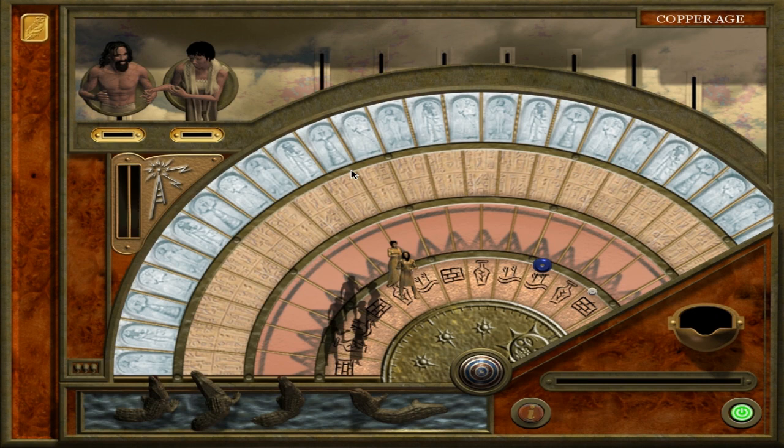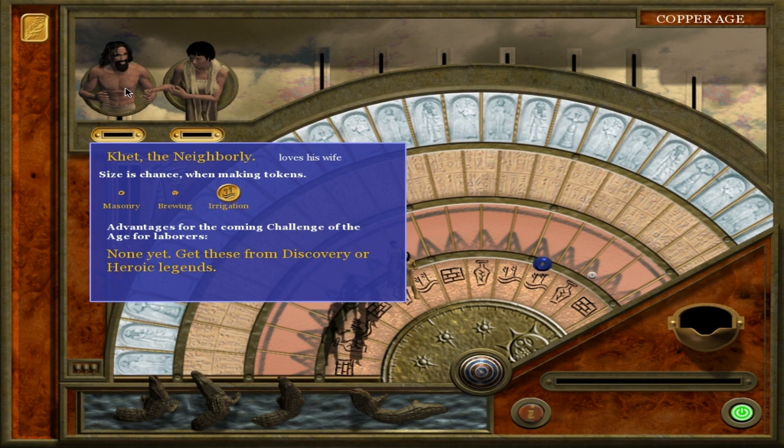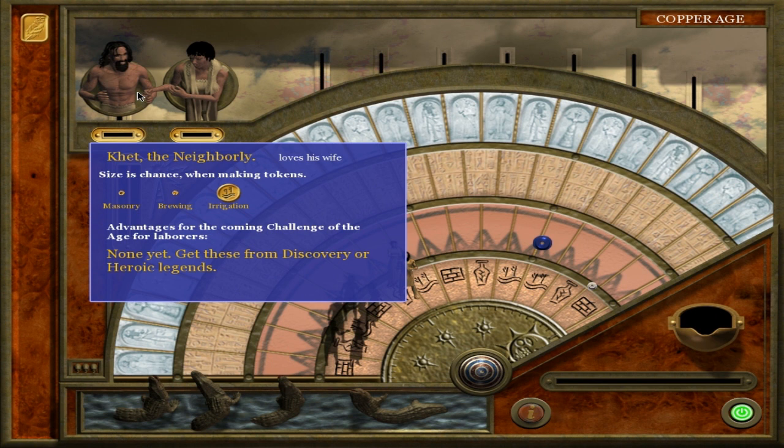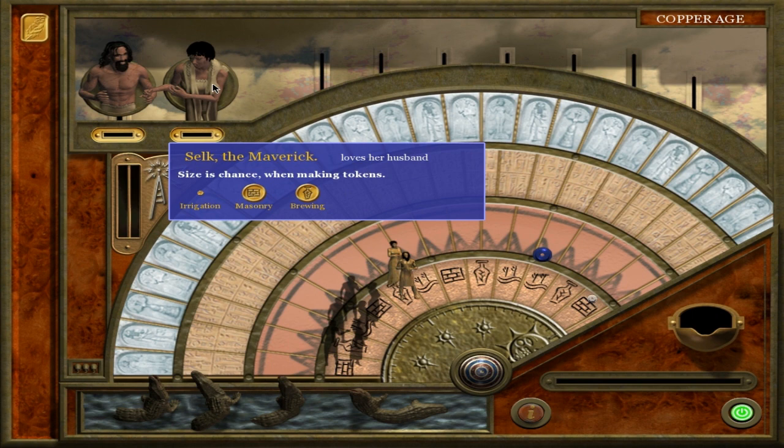Whenever we start the game we start with two characters: Ket the Neighborly and Selk the Maverick — husband and wife. We can look at their traits: he loves his wife, she loves her husband. His chance of making tokens is pretty low for masonry and brewing but very high for irrigation. For her: very low for irrigation, very high for masonry and brewing. This is fantastic — they make a good pair.